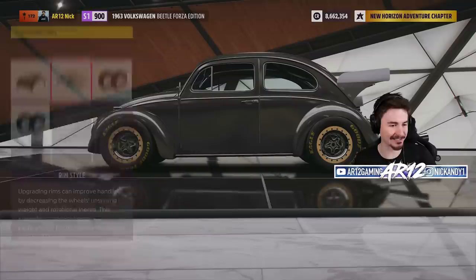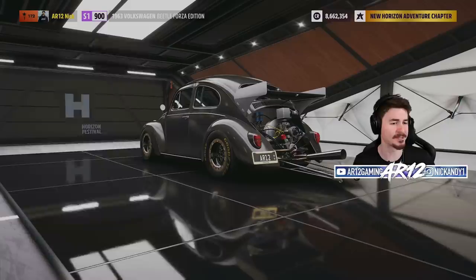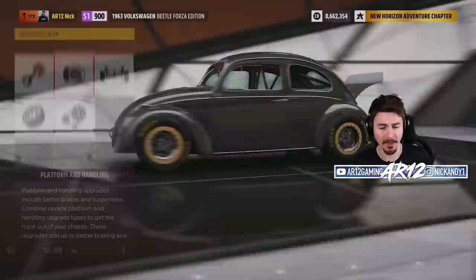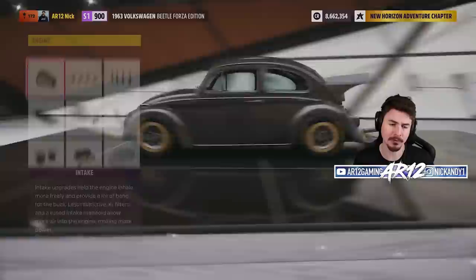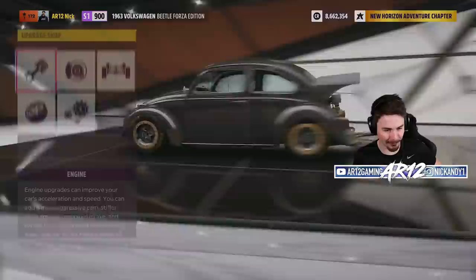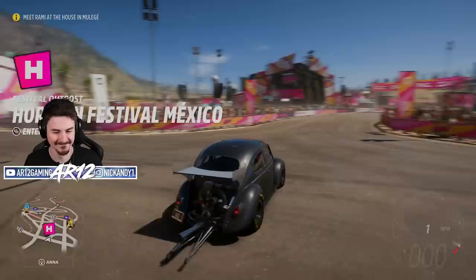Let's toss on some chunky bead-lock rims — that's gonna make our car look like a drag car when we paint them. For the drivetrain, we can swap as many gears as we want. I'll keep it a six-speed, upgrade the drive shaft, and toss on a race differential. We'll also toss on all-wheel drive and upgrade those twin turbos — that adds a hundred horsepower, bringing us up very close to a thousand horsepower in our Volkswagen Beetle. No way — it's X-class!